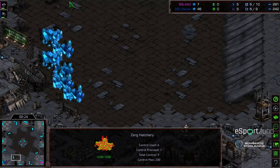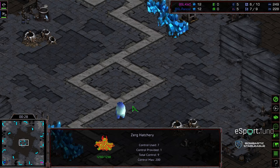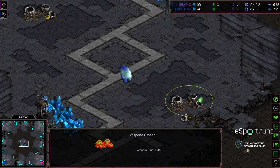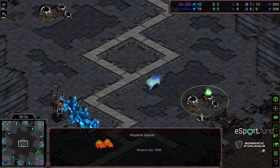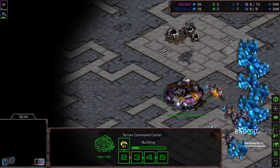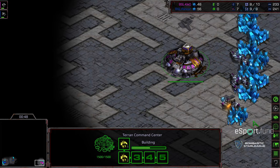Goodnight — kind of your standard map, natural expansion, mineral only nearby. The interesting feature — oh, I didn't realize there was an Ursadon that was hallucinated in the middle of the map. Double gas here in a four-player map beyond that. I feel like this is just one of those standard, sturdy, it-can-be-played maps. Nothing too cheesy about it.